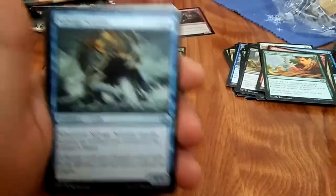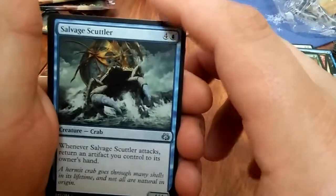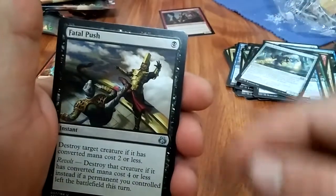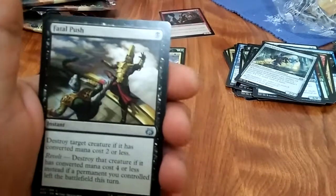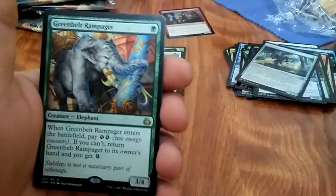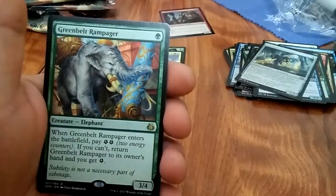I know there are some Masterpieces I'd love out of this set. Salvage Scuttler, Crackdown Construct — oh, there it is! I thought Fatal Push was a common but it's an uncommon. Pretty sure that card is pretty damn good. And a Greenbelt Rampager. I'd love to get a foil Fatal Push.